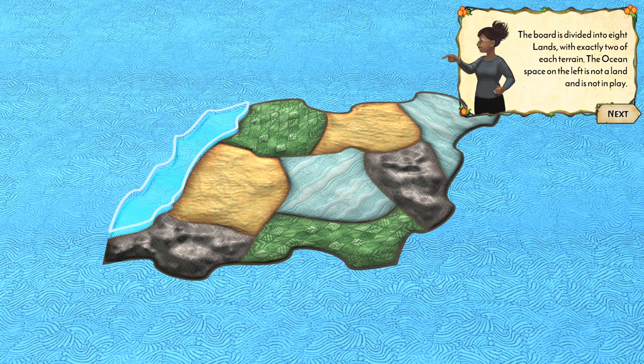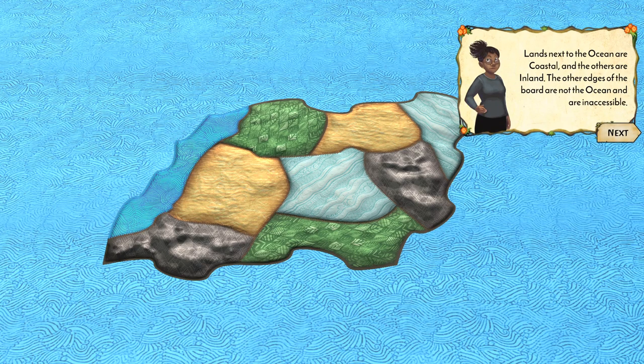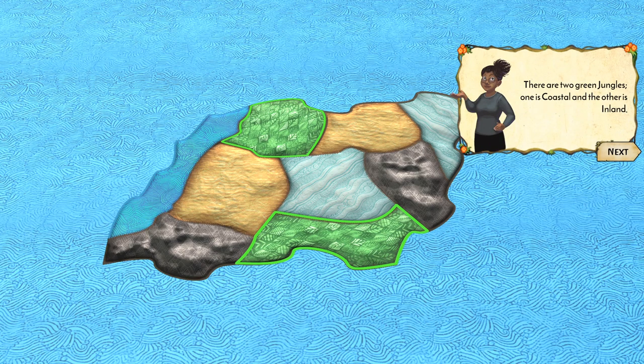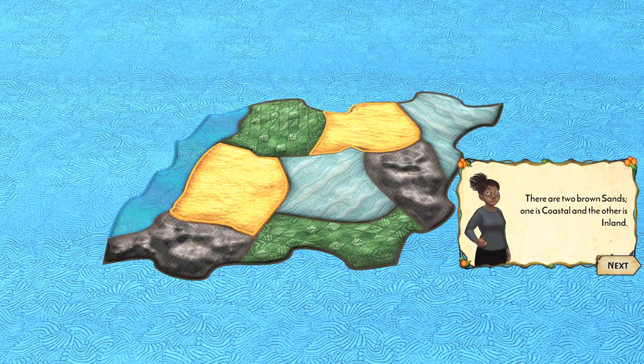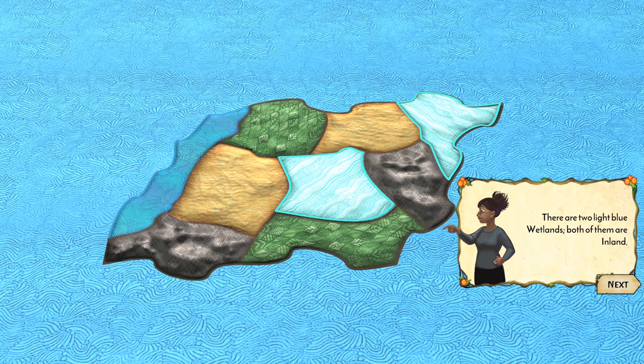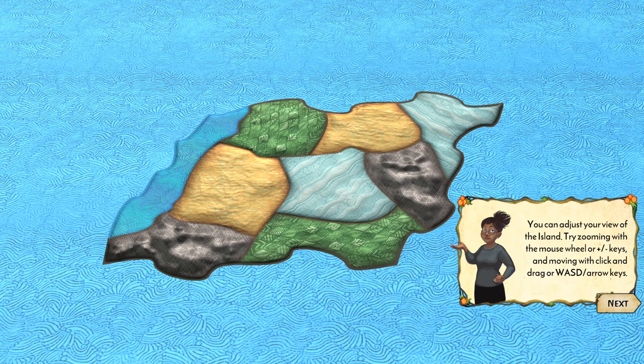The ocean space on the left is not land and is not in play. Some lands are coastal and others are inland — the edges of the board are not ocean and are inaccessible. There are two green jungles, one coastal and one inland, two gray mountains, and two brown sands. Color coding makes sense, and wetlands are swampy.